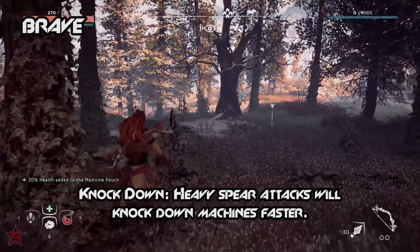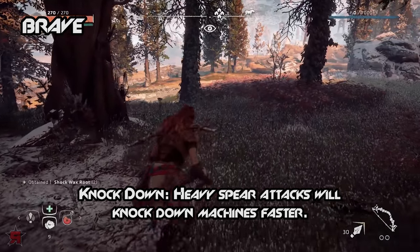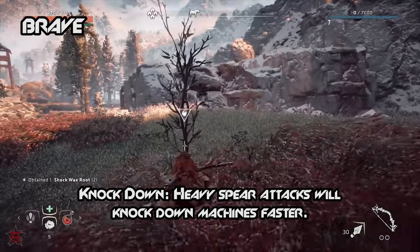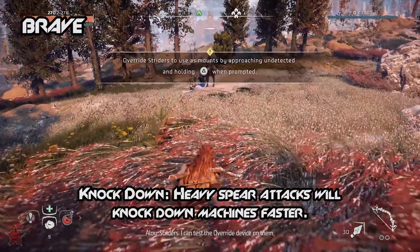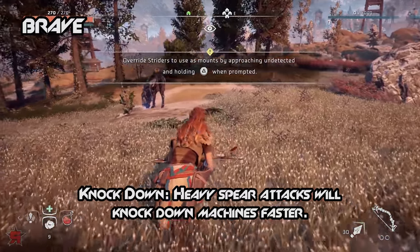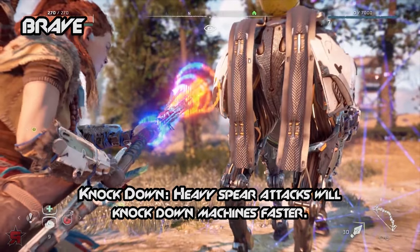Knock Down: Heavy Spear attacks will knock down machines faster. The Knock Down skill will thoroughly increase the chance of your heavy spear attack temporarily downing a machine. Every other heavy attack on a single machine will knock it down, granted it's not a Thunder Jaw or another large machine. This attack is most effective on Watchers, Striders, Ravagers, and Sawtooths, but also works on bandits. You can continuously knock down machines and then perform the Critical Hit skill over and over again, making this a very effective combo that will weaken your opponent in no time.